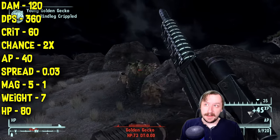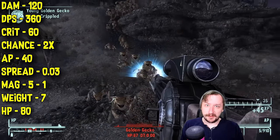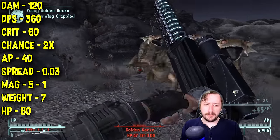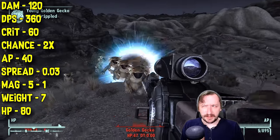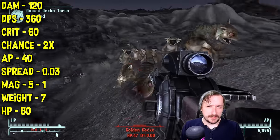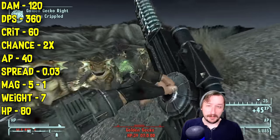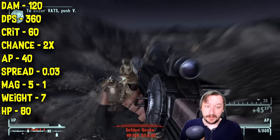This has a 2x crit modifier, which could also be the reason it has less crit damage, since it's more likely to hit crits than other weapons. This costs 40 action points to use. The Gauss Rifle isn't that bad in VATS, but it's also not necessarily the best — it's decent. If you want to use it at medium range it can still work really well, though there are some other energy weapons that are better for that.